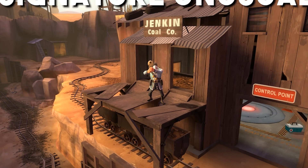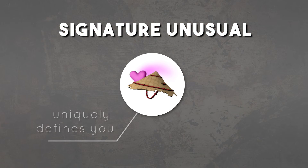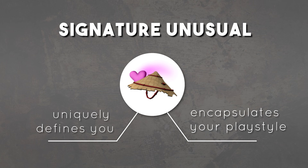You don't yet have a signature unusual. An unusual — typically a hat — that uniquely defines you as a TF2 player. A hat that perfectly encapsulates your playstyle, fashion sense, and of course backpack value, and showcases it to the community at large.